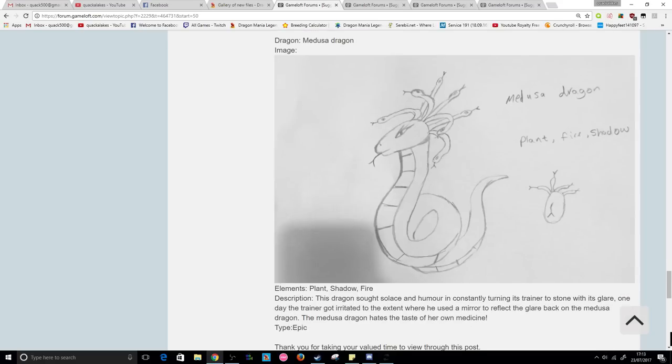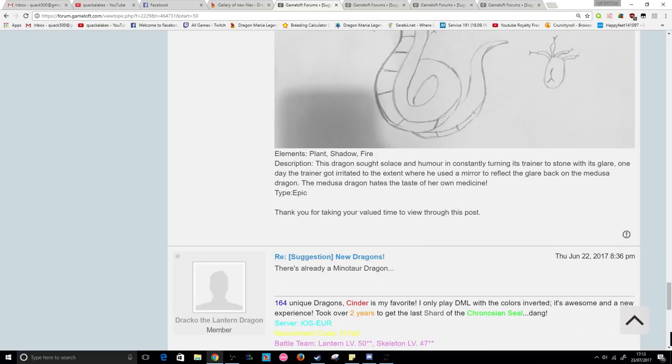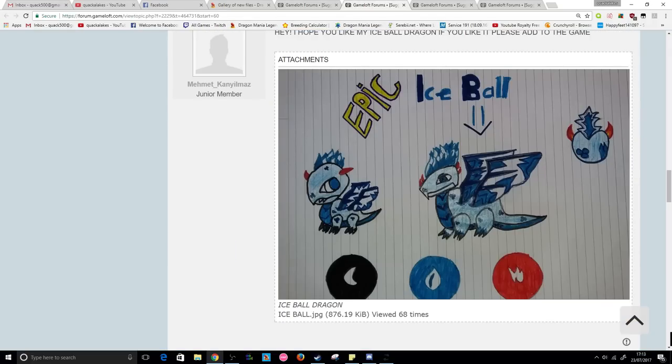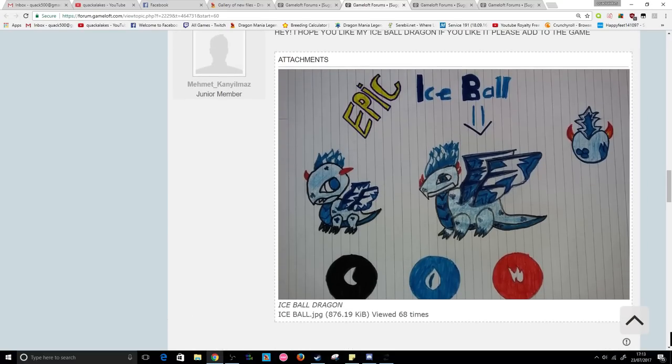And finally, the medusa dragon — just a big snakey design with many more snakes coming out of her head, or should I say her hair. Plant, fire, and shadow are the suggested elements. Some pretty cool ideas there; it's a shame they weren't colored in because I like bright colors, but we do have more submissions.